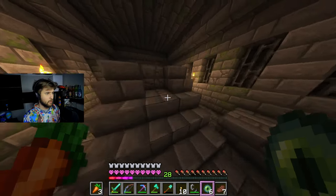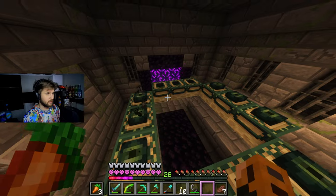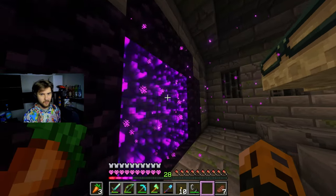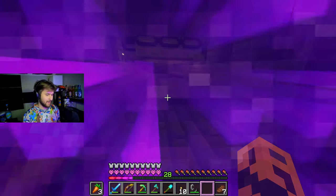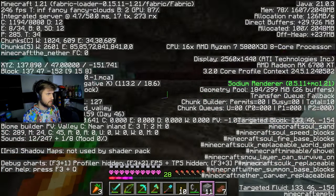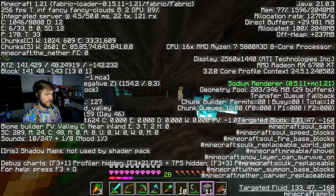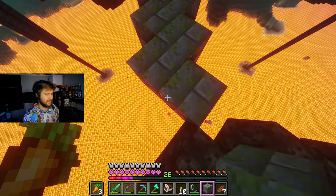I guess while we're here, let's place the rest of the eyes of ender, besides the last one we need. So we need four. We got our portal lit. All we have to do now is go through it, get the coordinates, go back and forth, and then we can just go to the end when we're ready. We're not that far away - let me write this down so I don't forget.